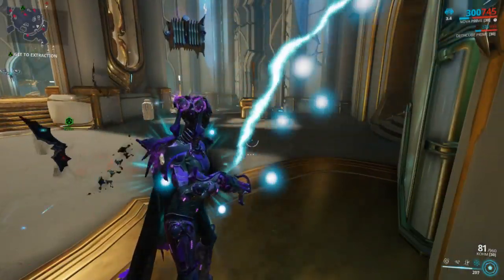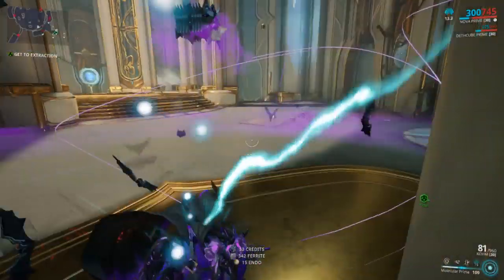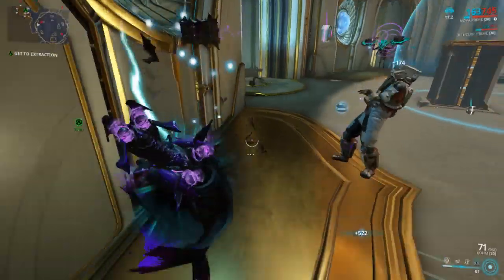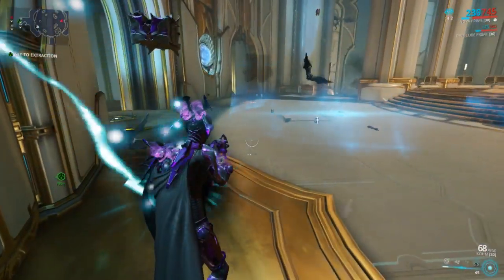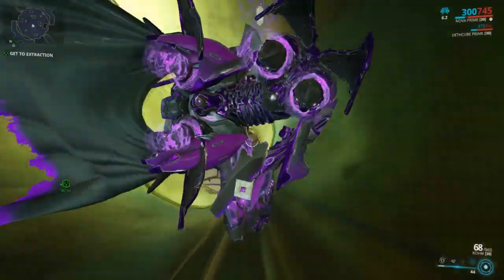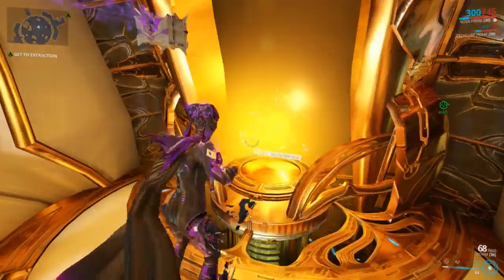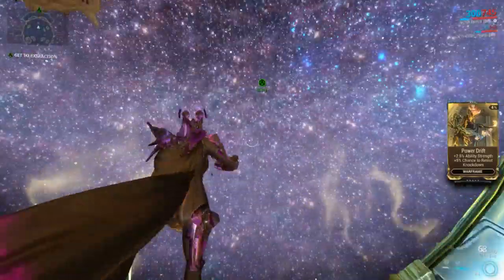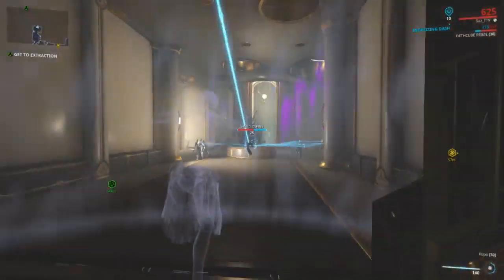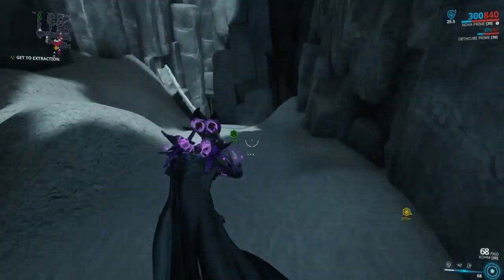Once all four blue orbs are filled, the challenge completes - the middle of the room opens up with a staircase and you get a guaranteed rare mod, like an Exilus slot mod. These are really good mods. This one is very easy - I say it's the easiest ascension hall in the game. Missions can potentially have multiple challenge rooms, so keep an eye out. I'll link the wiki page in the description. You don't need to grab the mod to complete the challenge, but you might as well since Power Drift is very valuable for power strength builds and can be sold for platinum.